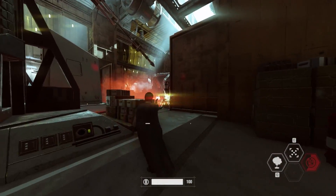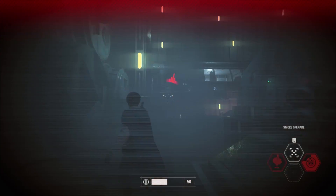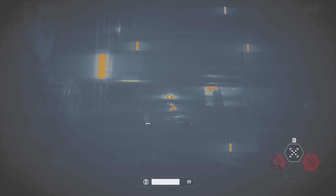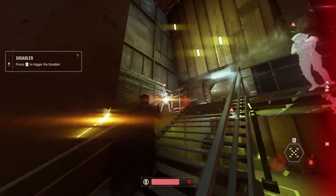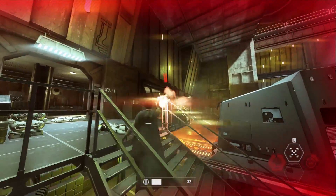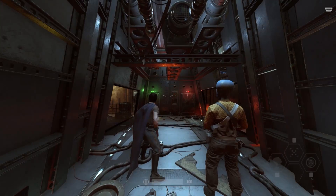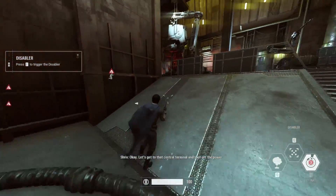I'm liking Lando as a character. If I had to choose to use one guy... We're in a bad spot. He got me — I was playing a little too aggressive there. Let's try to do a stealth approach now. Let's get to that central terminal. Much more inclined to do this stealthily.